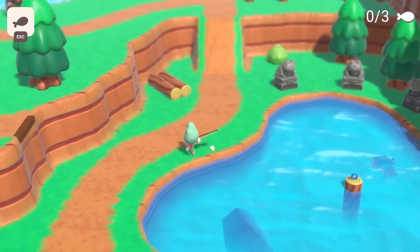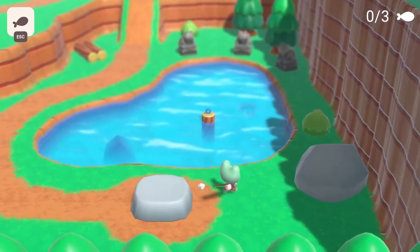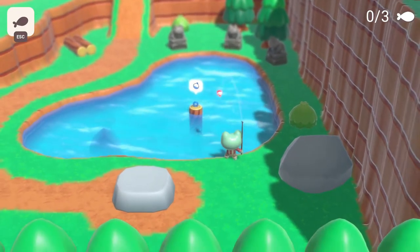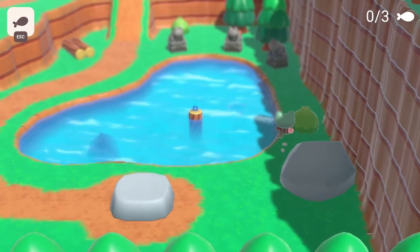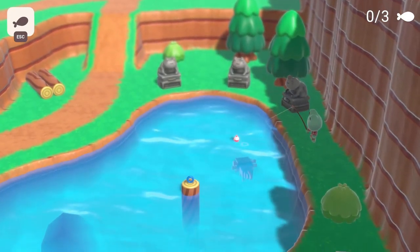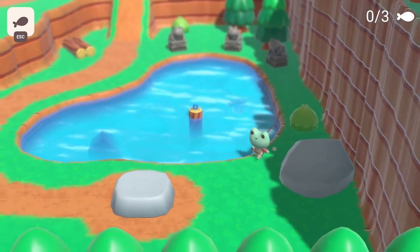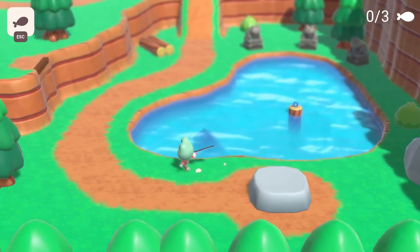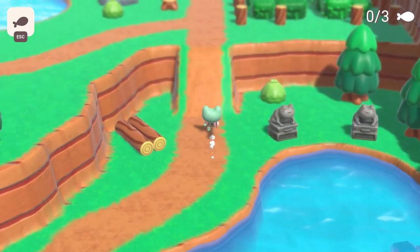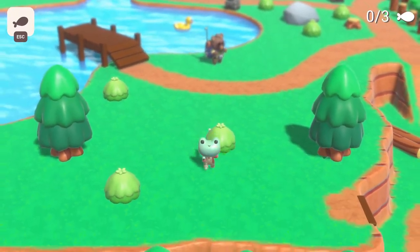Whoa, what is that one? There's like something in the middle there. It says I need a blue fishing hook. Is that an axolotl? I think it is. Can I catch you? Maybe I have to do something different. Oh, you can press K to sprint — nice. I like that little animation. That's cute. This is an adorable game, I really like it so far.